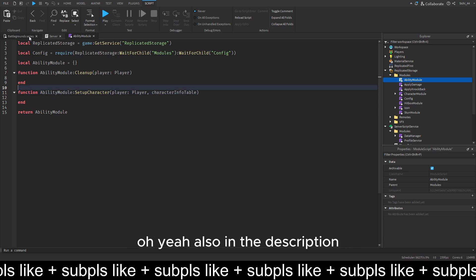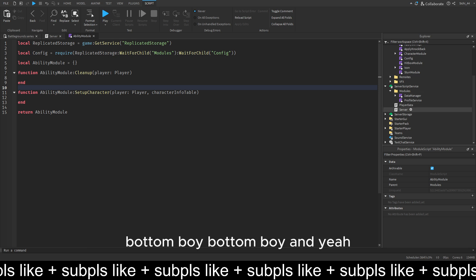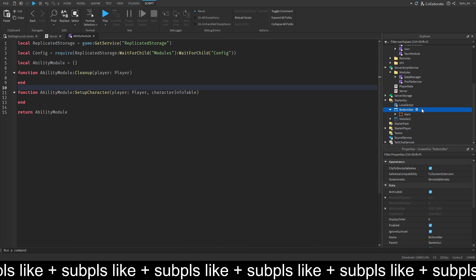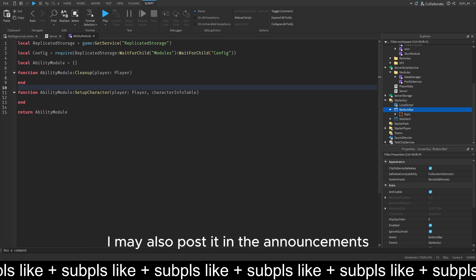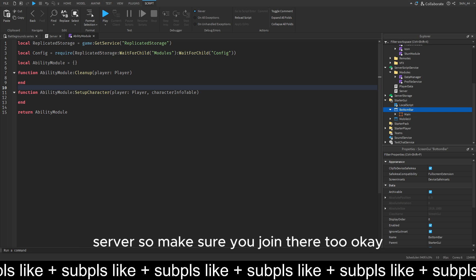In the description there's going to be my Discord server. You will see something called the bottom bar - you just want to paste this into your script. It's going to be in the Discord. When you join my Discord you will see an information channel; you might have to go to browse channels. In the information channel it will tell you how to get access to video resources, and in video resources it will be there. I may also post it in the announcements, and there will be a link to join my game server too.